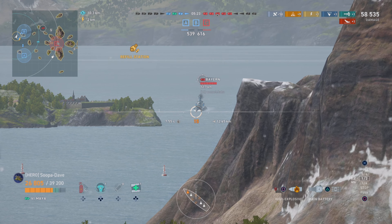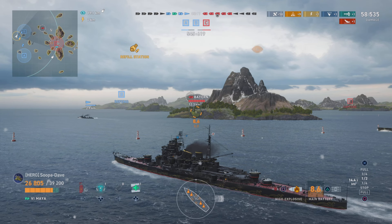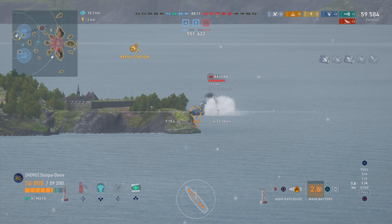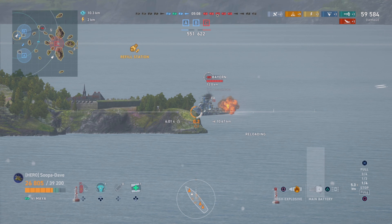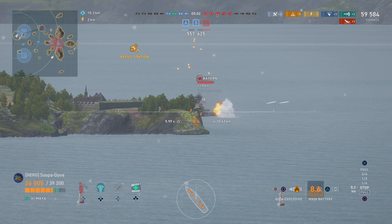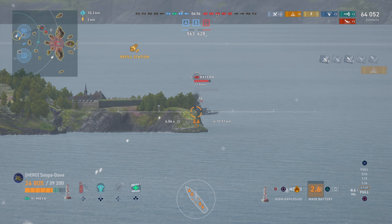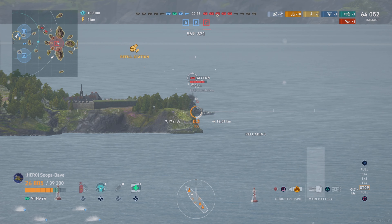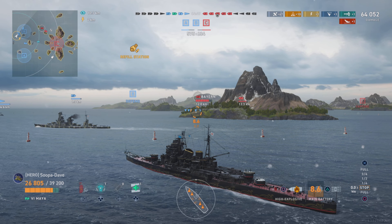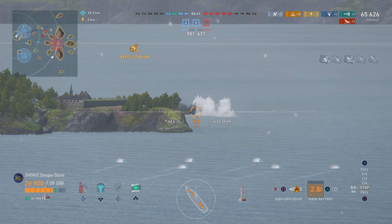Our destroyer moves up and we start taking on the Bayern. He's angled to us, so we're using HE to put him on fire. Don't hesitate to use AP in this ship, but against battleships it's not great - you really want to use it against cruisers under 10 kilometers. Every Japanese cruiser match on this channel has me using AP at some point - it can do very well if the cruiser is within about 10 kilometers. But we're not getting any spotting here.